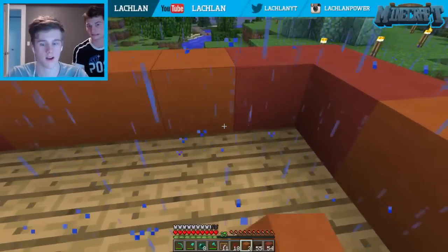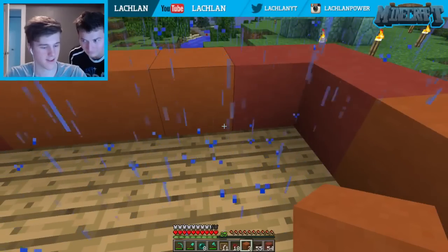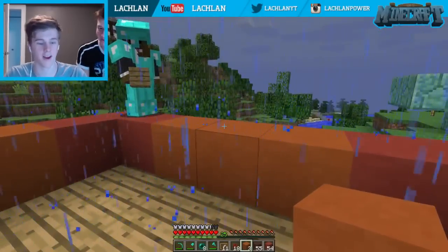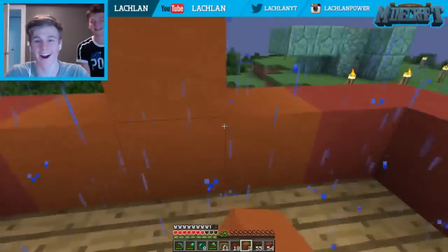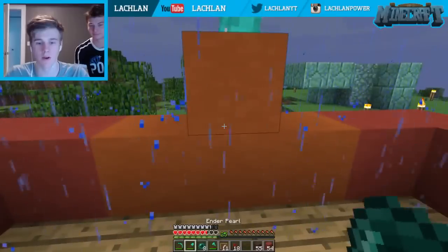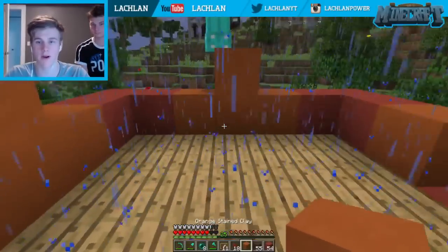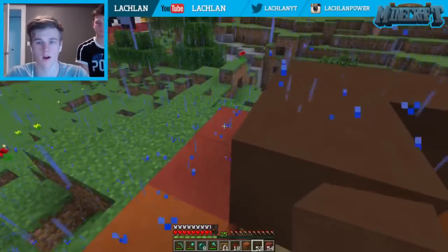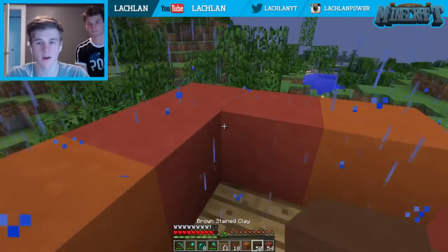Oh, you got orange stained clay too? This is hype, Lachlan. How much space do you have? I'm just making it nice and pretty. I need one more orange clay — actually, this can be the door. You know, it's a nice little design we've got going here Jerome. Oh it is pretty awesome, dude. But are you sure you can build the whole thing out of clay? Yeah, I can build this whole thing out of clay.